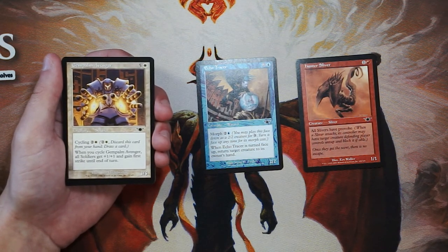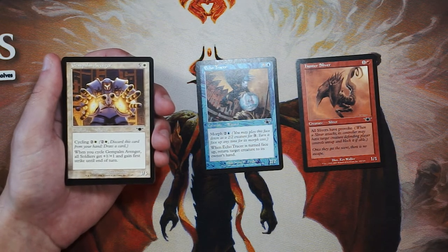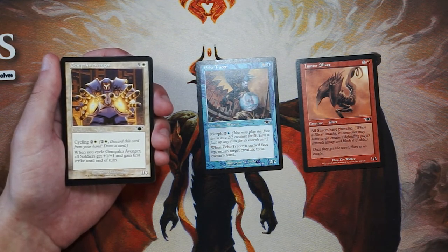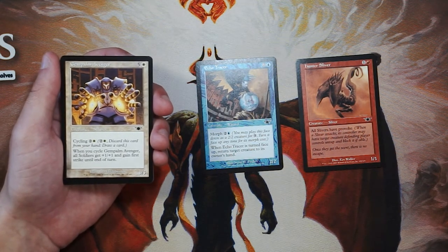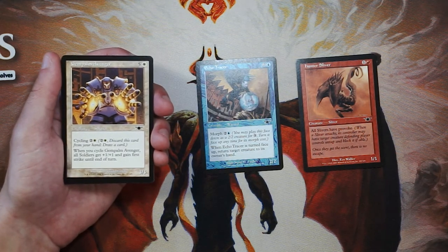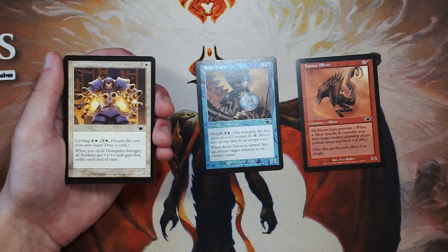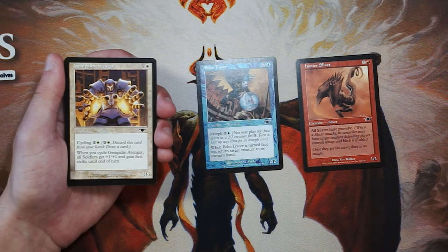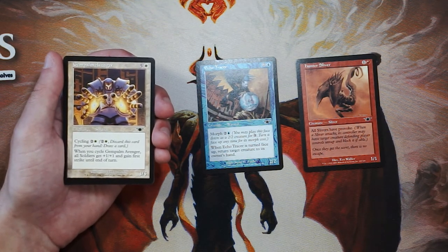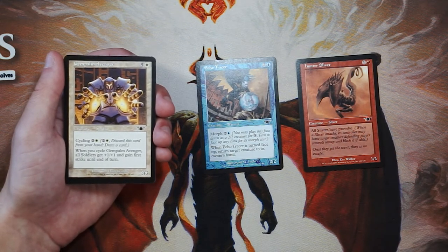Jem Palm Avenger is a 3/5 for 5 and a white. It also has cycling for 2 and a white — same thing, you can pay that, discard it, and draw a card. When you cycle it, all soldiers get plus 1/plus 1 and gain First Strike until end of turn. As a threat on its own, this is only a 3/5 for 6, which is pretty bad and very underpowered. Cycling this is actually pretty good if you're in the soldiers deck. But just like the sliver, this isn't necessarily a reason to be in the soldiers deck. If you happen to find yourself in that deck, you'd want to pick this up. However, if you're not already established in that deck, I wouldn't pick this up first — I just don't think it's powerful enough to justify moving into it.